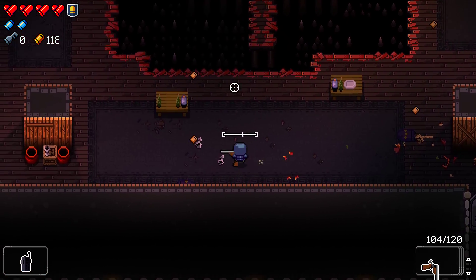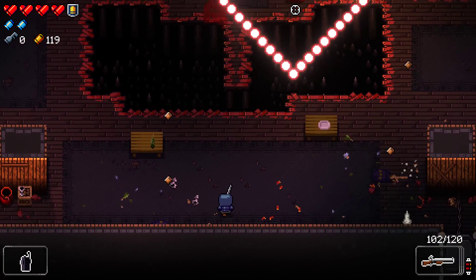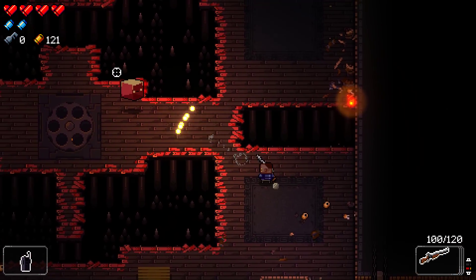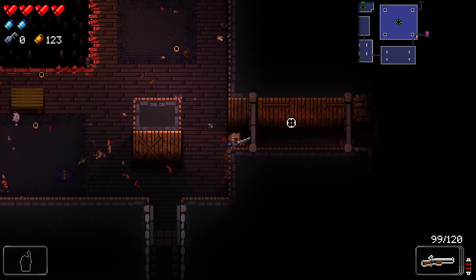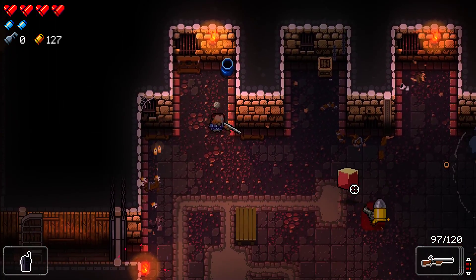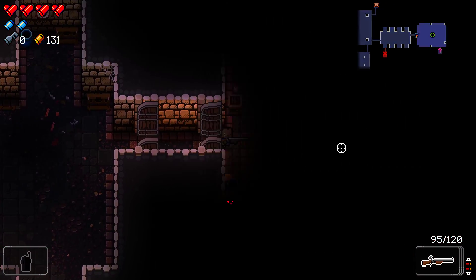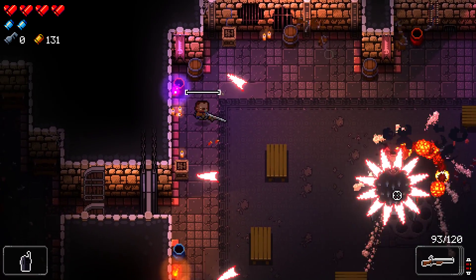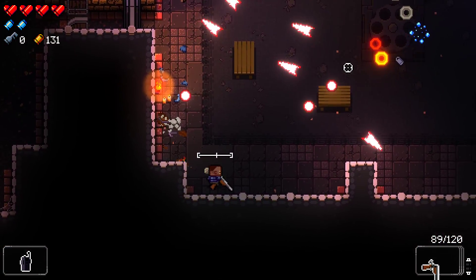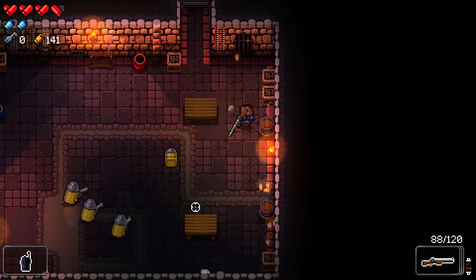Maybe only one of these two enemies is actually a hollow point, and the other one is something else. Did I not roll the direction I was trying to roll? I'm thinking that's what happened. That was unfortunate - bad way to lose my armor. What the heck? I thought I dodged that as well. Unlucky.